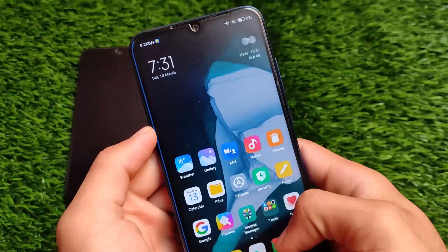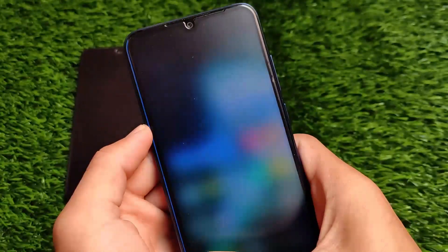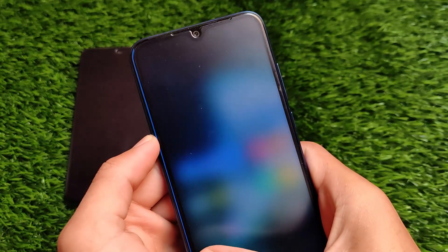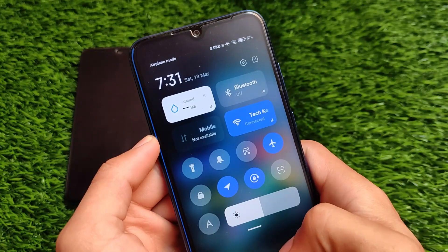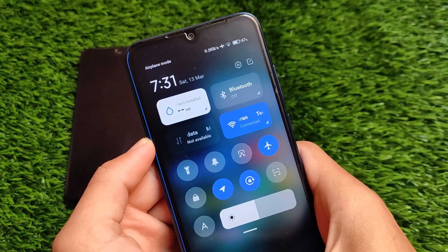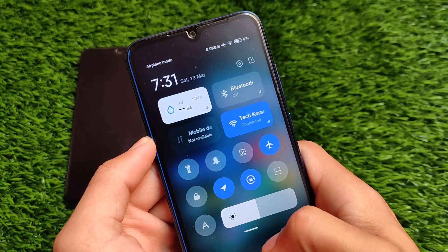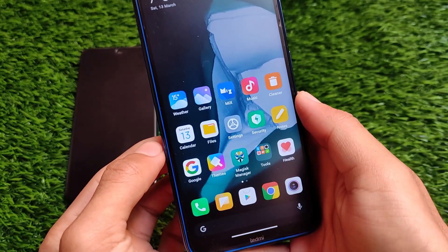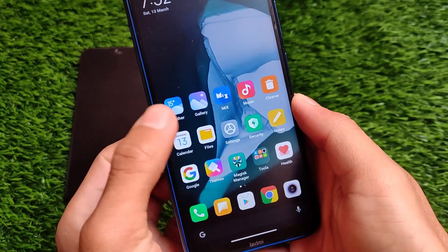I'll just remove this card — I don't need it anymore. As I previously told you, you can simply switch between the notification panel and the control center without any kind of issues. You don't need to swipe from a specific side — if you swipe down from the left side, you can still swipe between the notification panel and the control center.